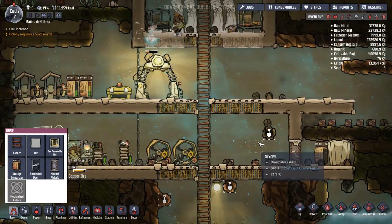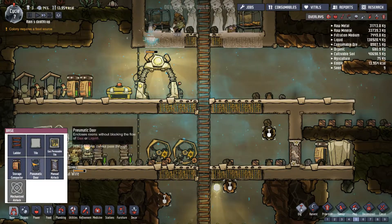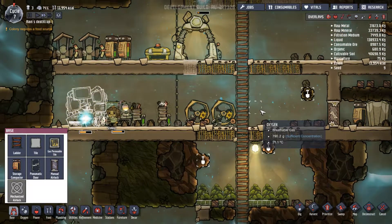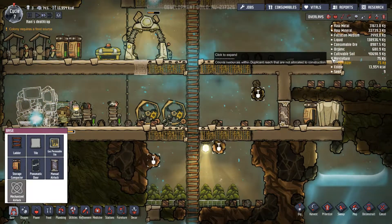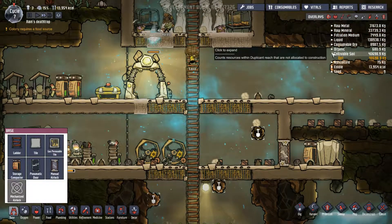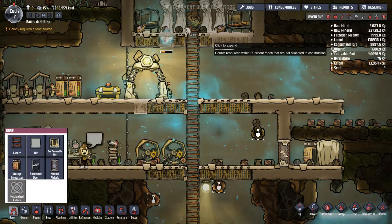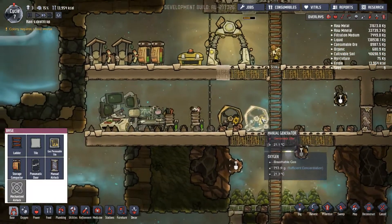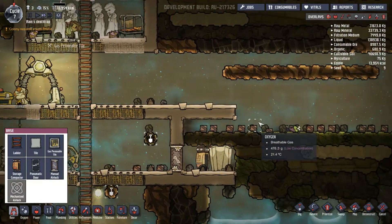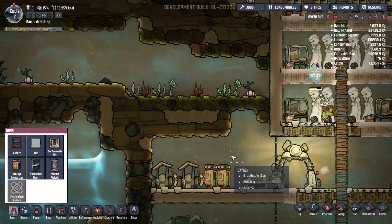That's gonna take a long time for just them to build. Agriculture is fertilizer — okay, that's good to know. Yeah, I need to check her out. So our food is beginning to slowly go away.